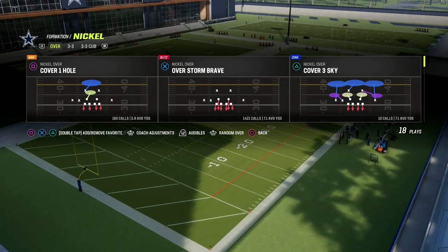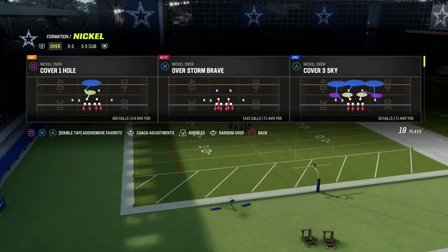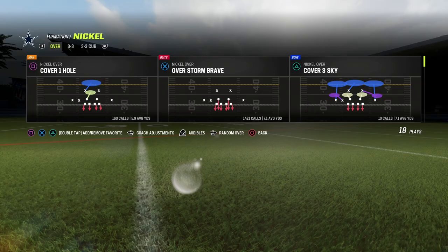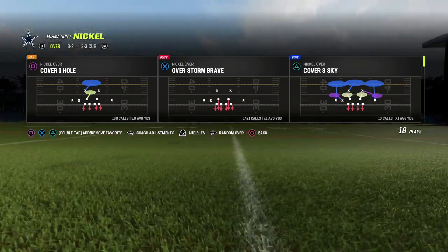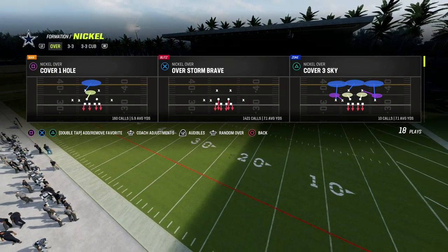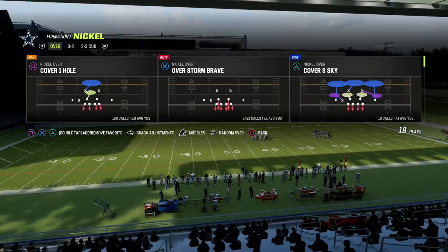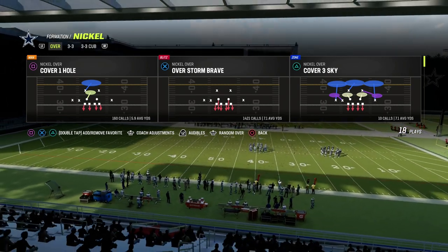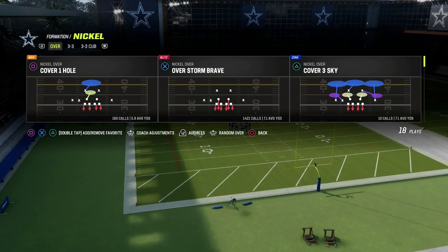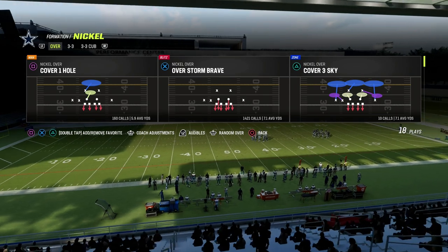So what makes Nickel Over so good? A lot of it is found in the simplicity of the defense and very closely connected to the effectiveness of man coverage — or the lack of effectiveness of zone coverage. A lot of creators are saying that zone coverage by and large is not really that effective in the Madden 24 beta. So what we can do is basically just utilize man coverage.